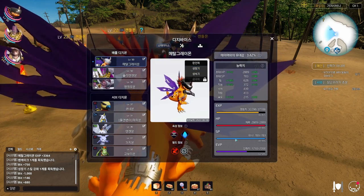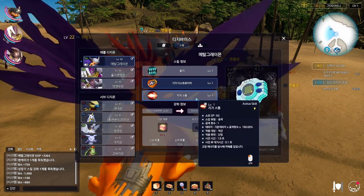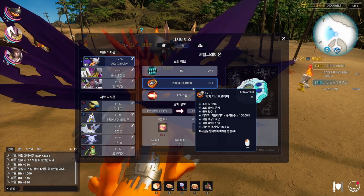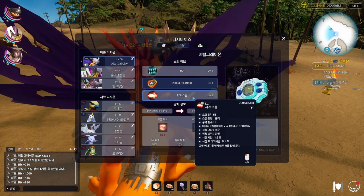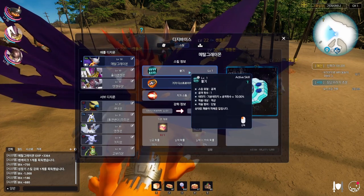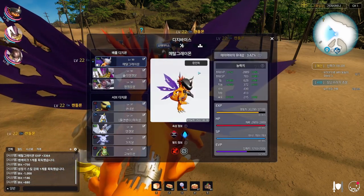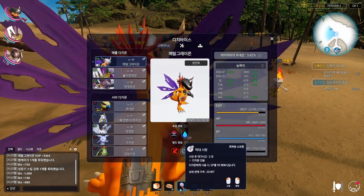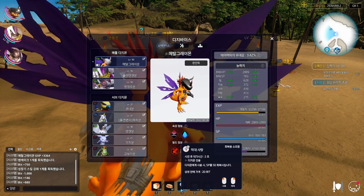In terms of using skills, they consume SP. For example, one skill costs 94 SP and another costs 63 SP, while a basic attack consumes nothing. Whenever you want to use skills, your SP will go down and you'll have to restore it with items that can restore those stats.